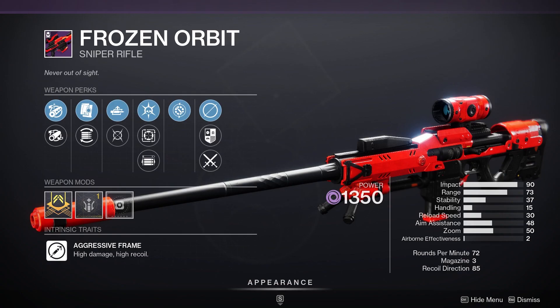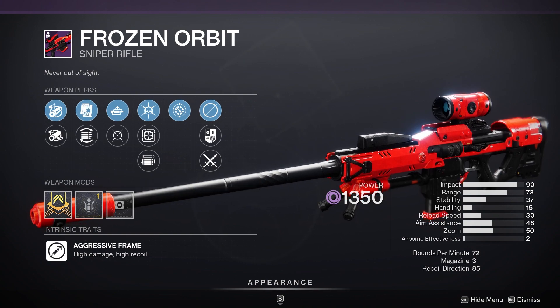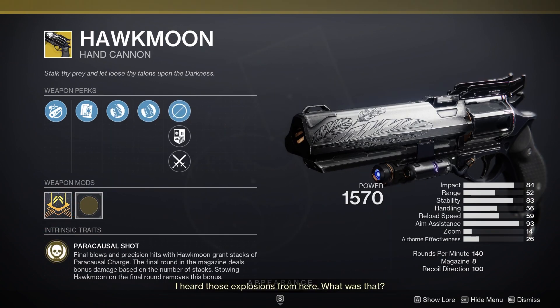Hey kid, I heard you like Opening Shot. Shapeshifting Frozen Orbit is not bad, but just go get a god roll Macabre from Festival of the Lost. Hawkmoon has extra grip for your pleasure, but IMO, not worth.